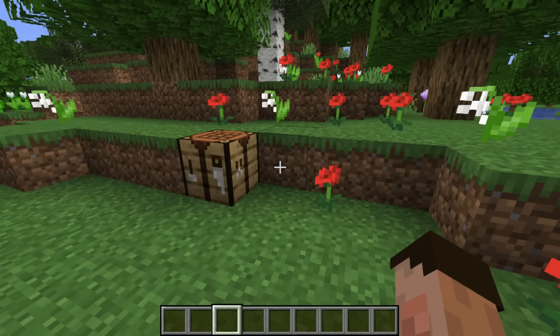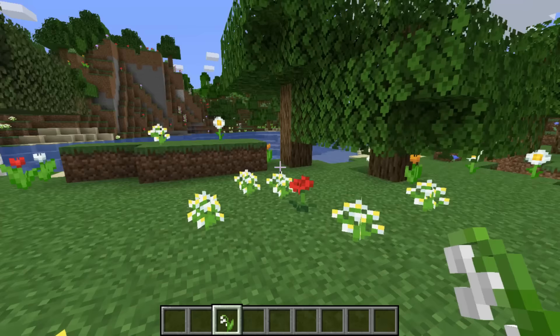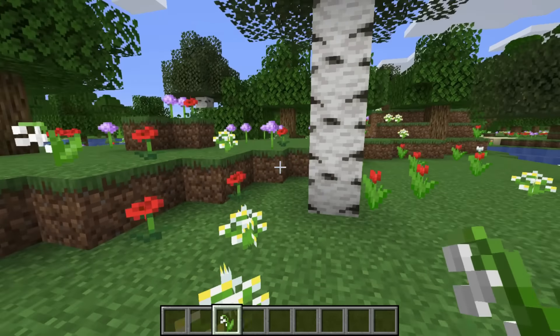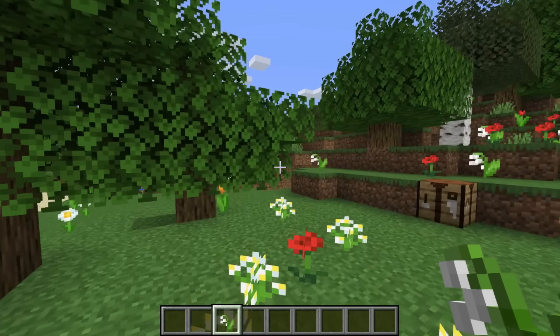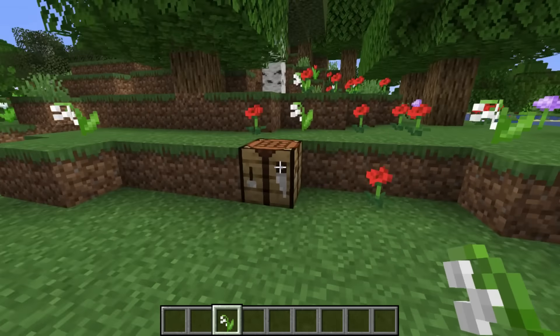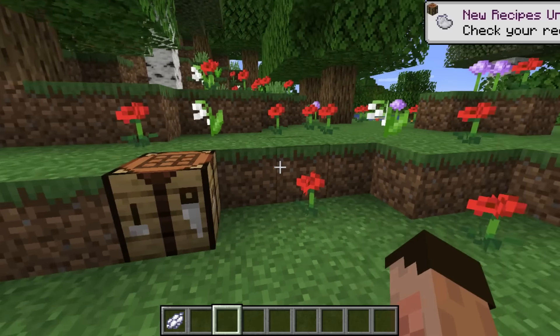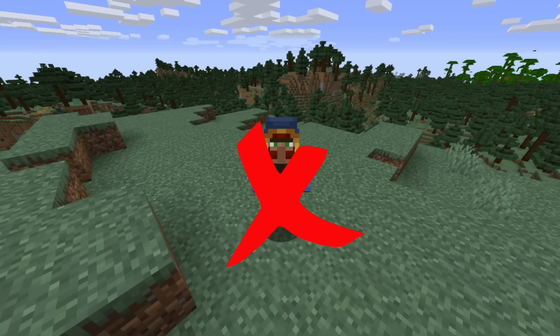Another way is to find the whitest flower of all — that is the lily of the valley. You can only find them in a flower biome, which is an absolute cornucopia of potential dyes. Bring this lily of the valley into your crafting table — white dye aplenty. And by the way, that wandering trader doesn't do white dye.